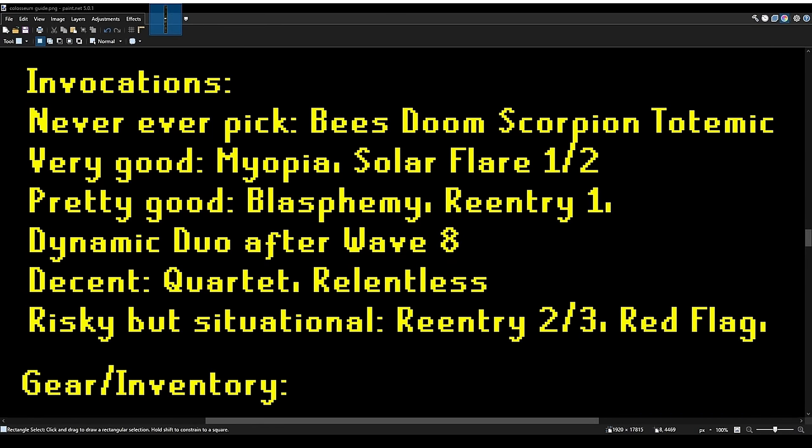Running through the invocations: never ever pick Bees, Doom, Scorpion, or Totemic — they will just screw you over. The best invocations are Myopia and Solar Flare 1 or 2. Myopia reduces your attack range by 2, then 4, then 6, but that's not a big deal because it doesn't apply to magic spells, including autocast. As long as you're paying attention, you're never going to have any issues, because you're always free to just autocast Ice Barrage instead of Shadowing, which is what you're going to do a lot.